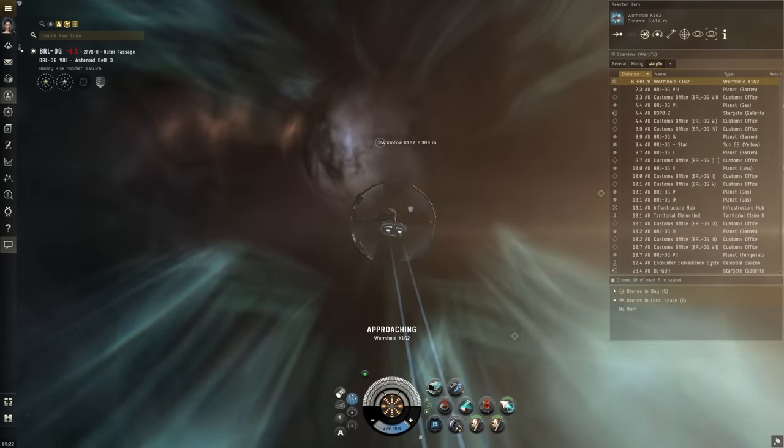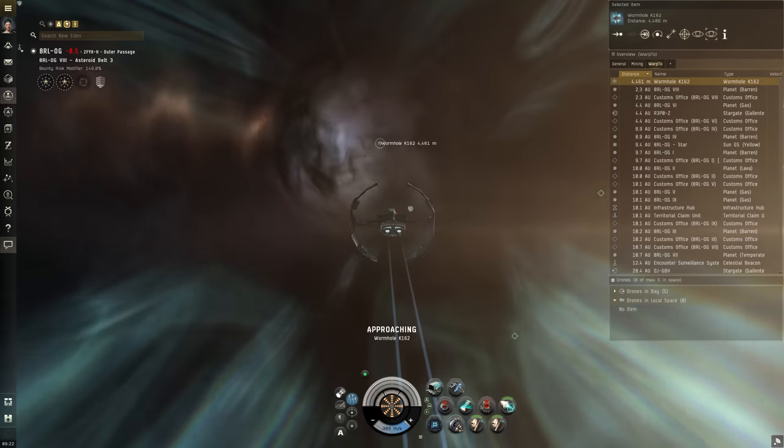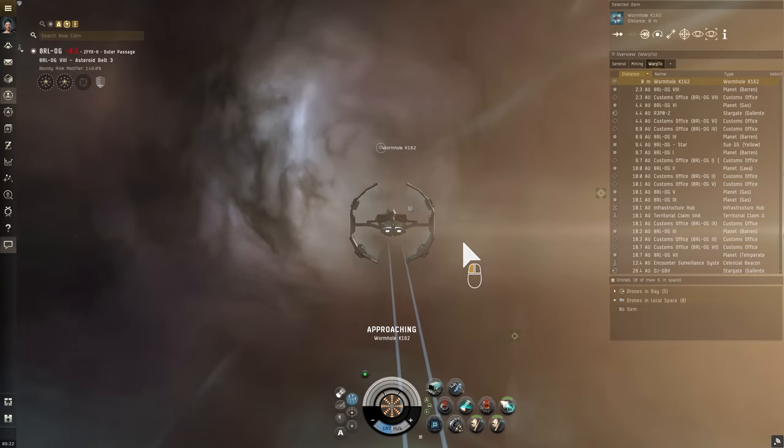Now that we know almost everything there is to learn about this wormhole, it's time to venture inside. If you're feeling confident, right-click the wormhole and choose Enter Wormhole to pass through it.